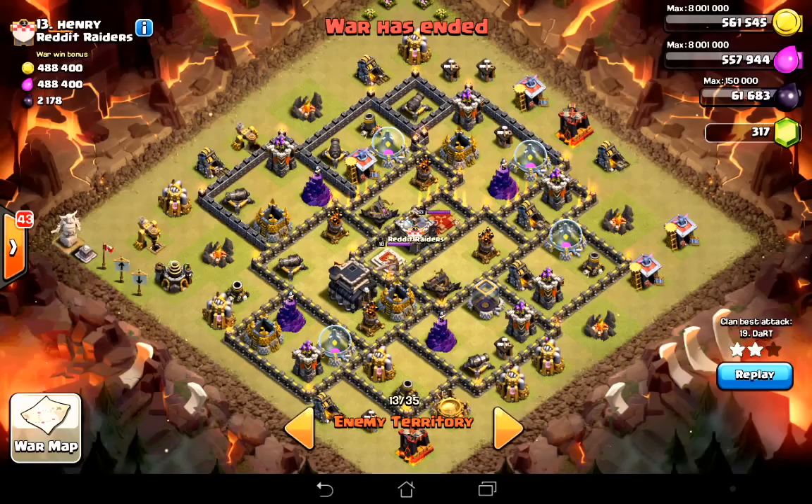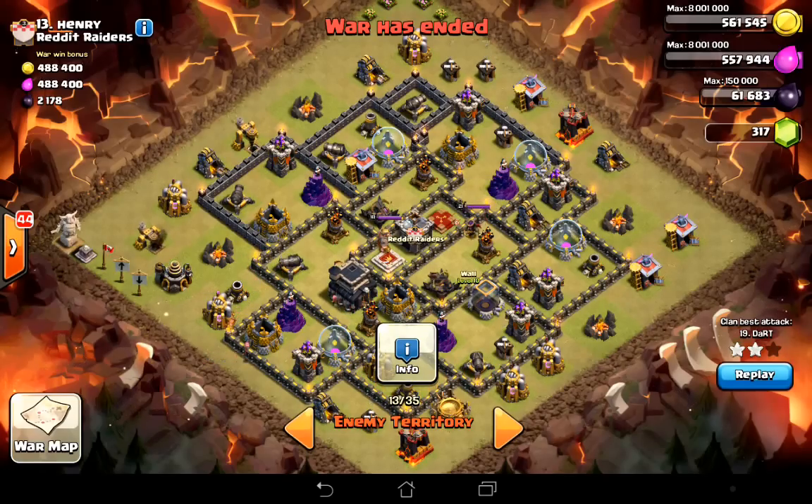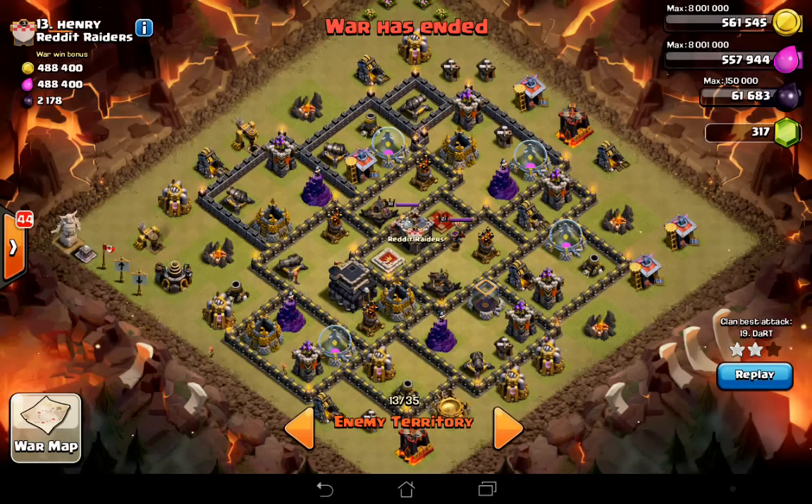Their biggest strength is also, essentially, the weakness of the base too, and that is that they're very spread out. So they're very hard to lure the Clan Castle, the queen's central, there's lots of places you can hide double bombs around. But that means you can also take the base apart section by section. You don't need to worry about all the defenses on this side of the base, because it's so big they can't reach you if you attack on this side.